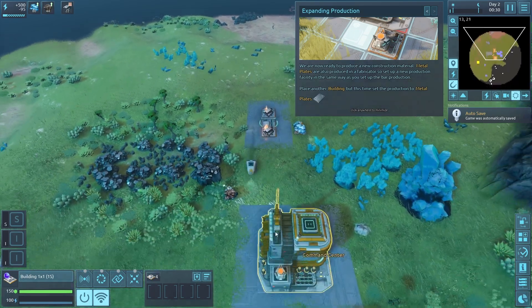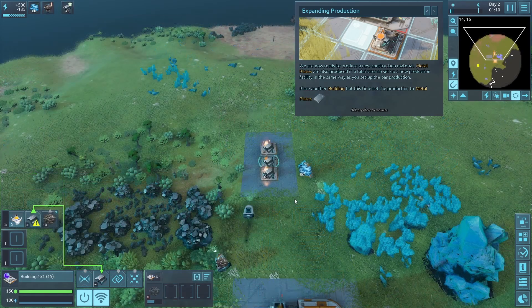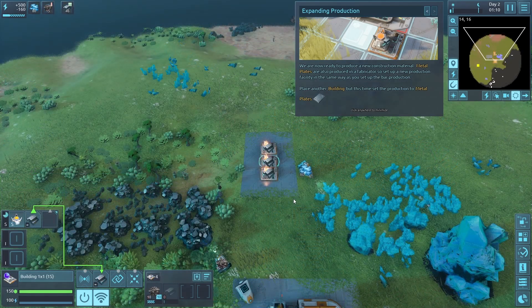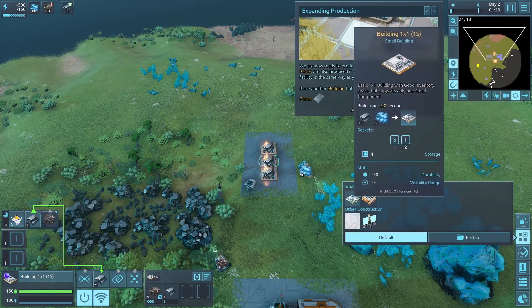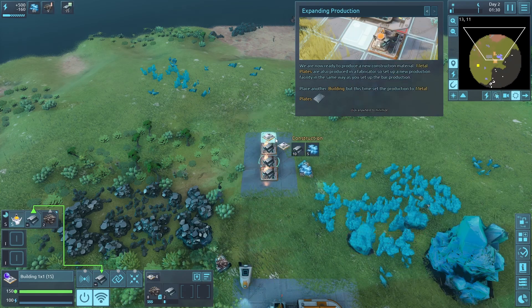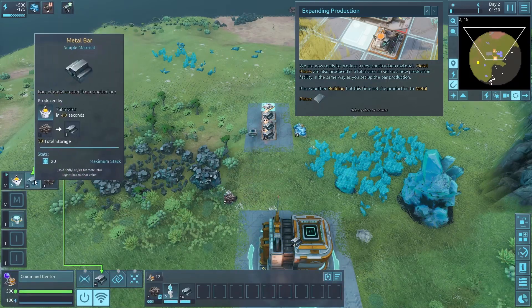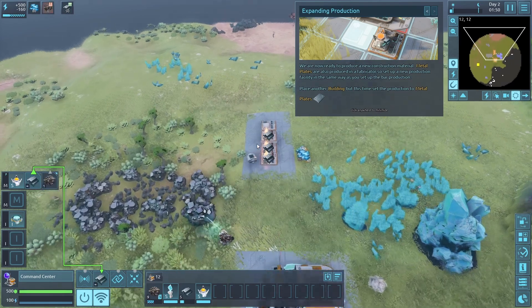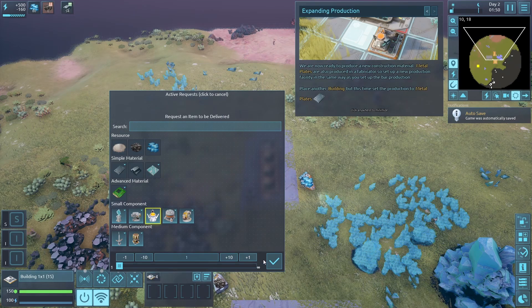This one didn't have enough bars to make the second one. Let's place another building, this time set to metal plates production. To make the building we need 10 bars, which we just have. Then we need another fabricator and tell it to continue producing. It's making a lot more sense this time.